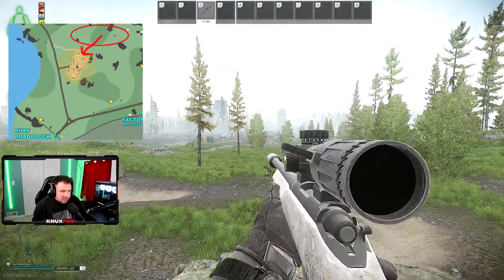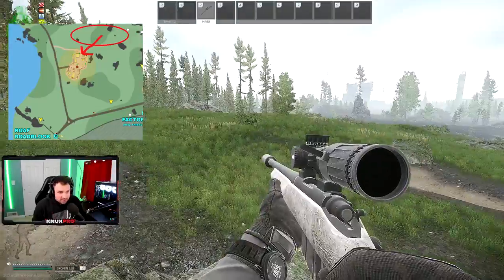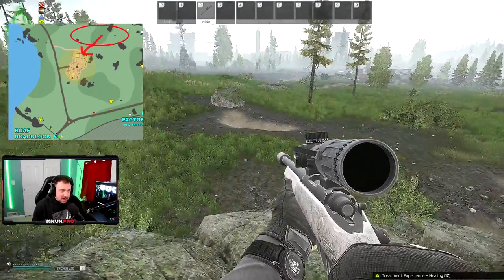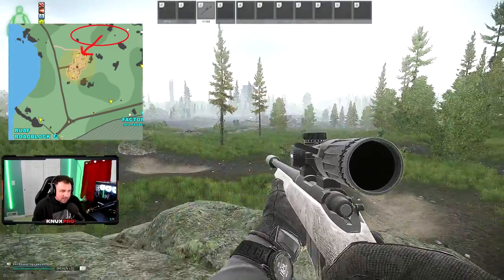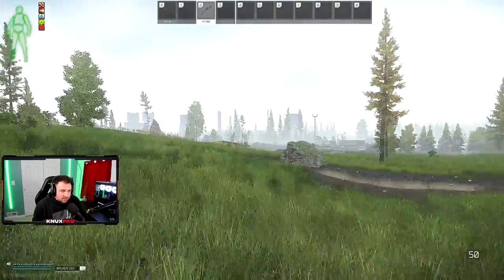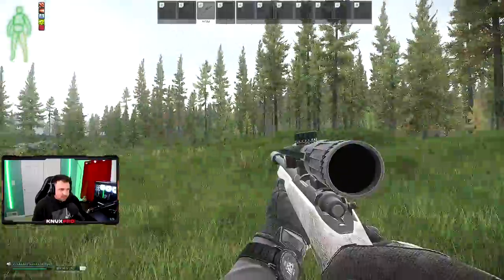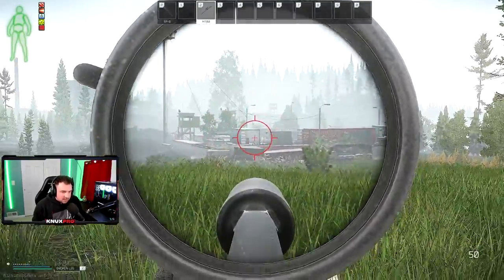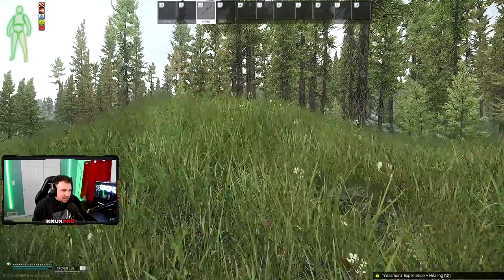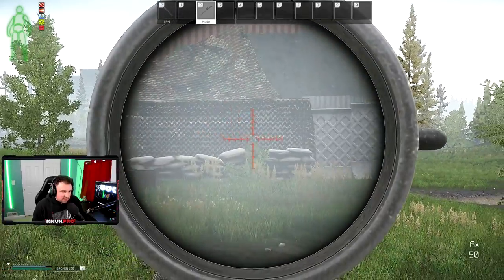The FOB is a huge point of interest — a lot more people move through here than through the expansion in my experience. There are a lot of different angles you can take here. I wouldn't advise standing on the rock — you're pretty obvious — but if you spawn back by RUAF and you're just passing through making your way to the Sawmill, take a look. You might be able to get your 100-meter headshot. You do want some elevation because it's hard to look down into the FOB — you're kind of waiting for the guy to come out and take your shot.